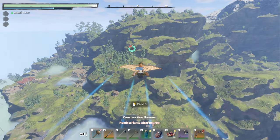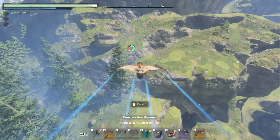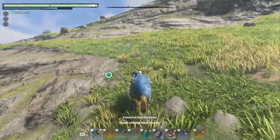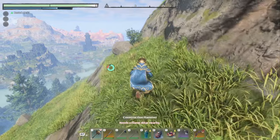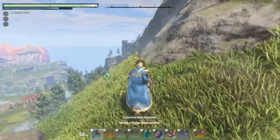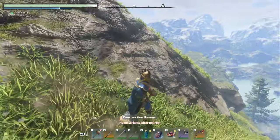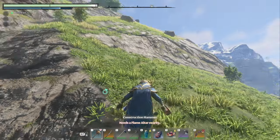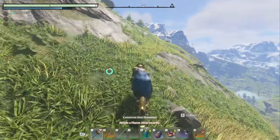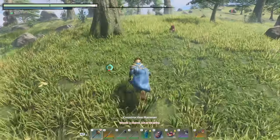You can kind of see it right now — it's right above my stamina bar where you get up to the very top. Do a little bunny hop, as I call it. So we're going to jump up here. We can do this. There we go.